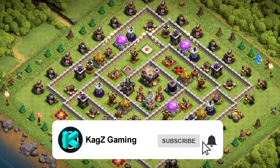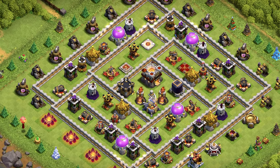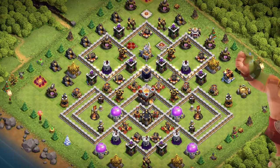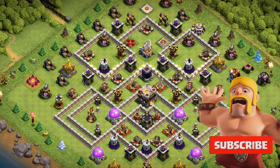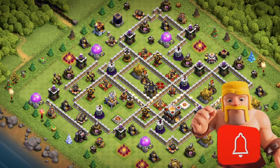Base number 20: the ultimate base design for trophy pushing with this amazing ring layout. Weakness is lightning spells. Base number 19: Anti 3 Star Base Layout for Trophy Pushing, Clan War League, and Clan Wars.